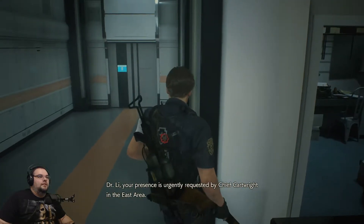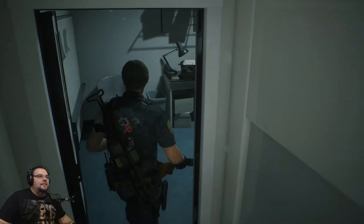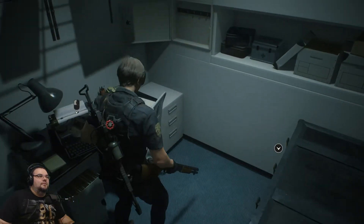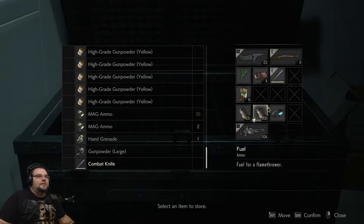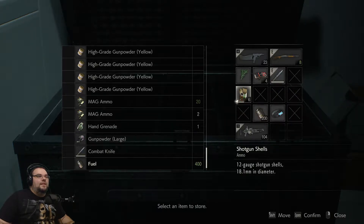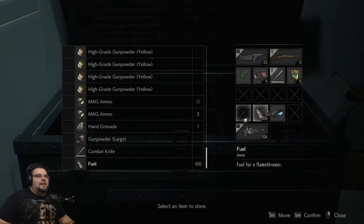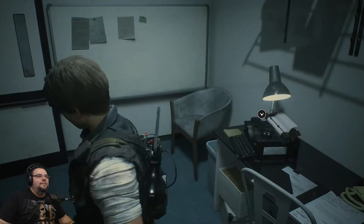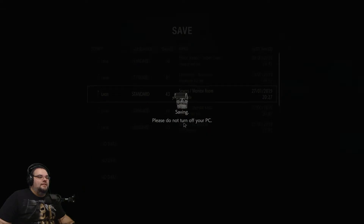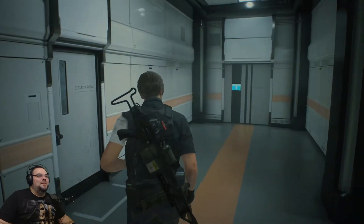Dr. Lee, your presence is urgently requested by Chief Cartwright in the east area. I guess it's obviously going to think I'm Dr. Lee. Inventory management first, game. So we're going to store the hand grenade for now, drop off one of the knives, store the full tank of gas — move that up there. If I need to, I can always combine the gas with the flamethrower to give me an extra bit of space. I think my inventory item slots will probably give anybody with OCD an aneurysm.